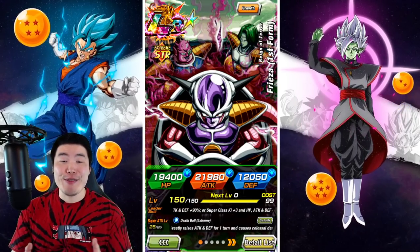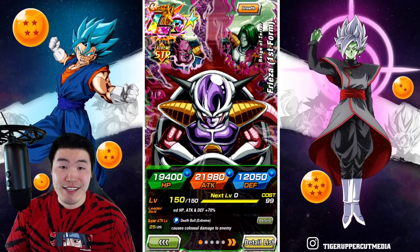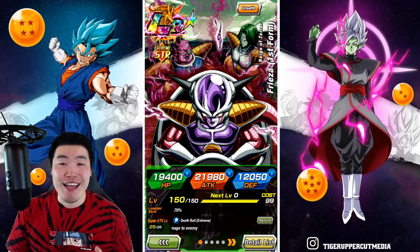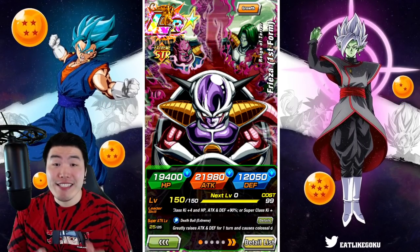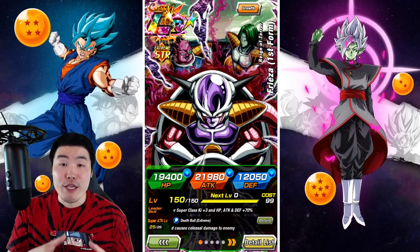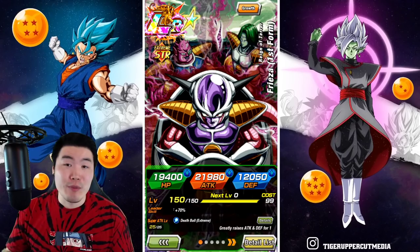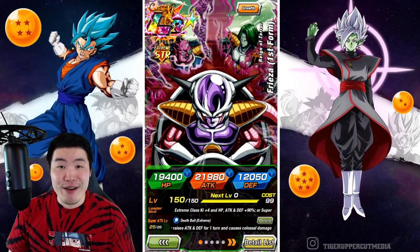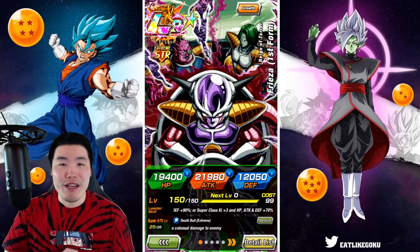Hey, what's going on guys, welcome back to another Dokkan Battle video. Today we are going to be showcasing the newly Extreme Z-Awakened LR First Form Frieza. Believe it or not, this guy as a fully free-to-play unit is actually better than most of the summonable banner LRs in the game right now.